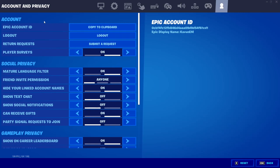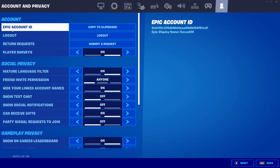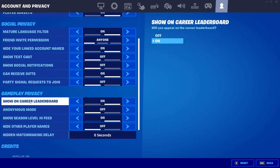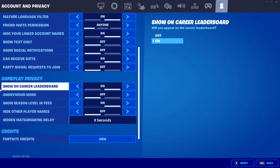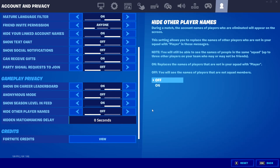Make your way to the account and privacy tab. Here you'll see several sections: account, social privacy, gameplay privacy, credits, and legal. Within these sections you'll find settings like Epic account ID, logout, return requests, player surveys, mature language filter, friend web permissions, hide linked account names, show text chat, show social notifications, receive gifts, party join requests, show career leaderboard, anonymous mode, show season level, hide other player names, hidden matchmaking delay, Fortnite credits, and legal information. Find the gameplay privacy section and look for the hidden matchmaking delay setting, just below hide other player names.